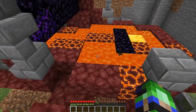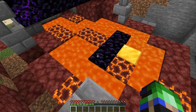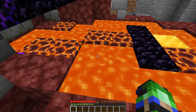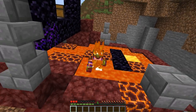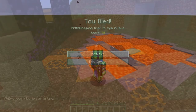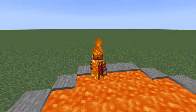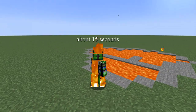Lava, on the other hand, is a different animal. It will reduce your speed even more than water, and you will instantly catch on fire and begin to take significant damage. I should also add that even if you are able to quickly get out of lava, you will remain on fire for a short while.